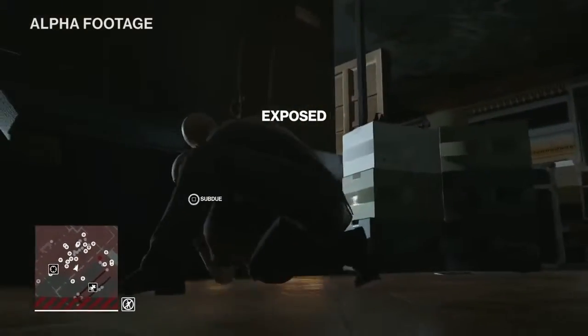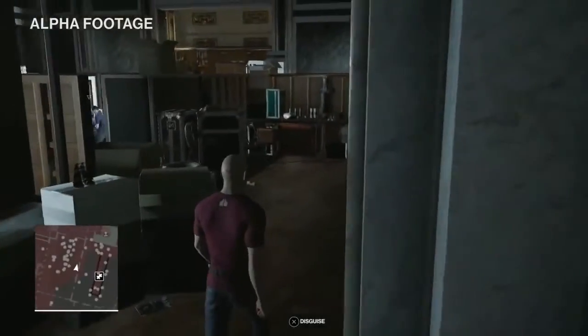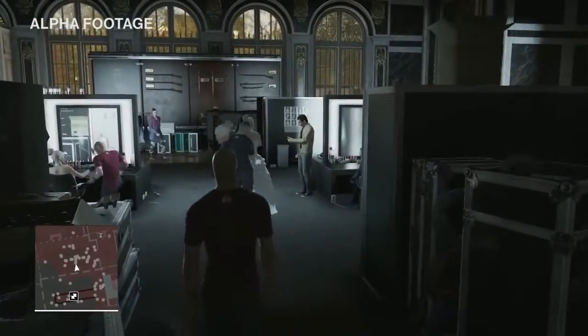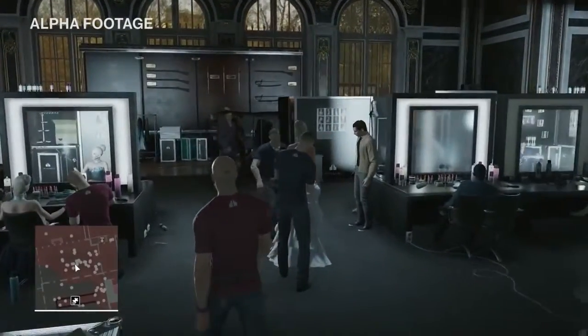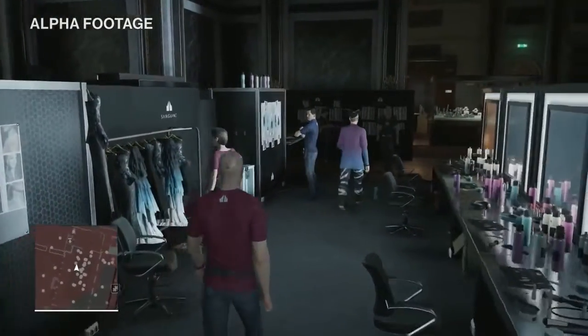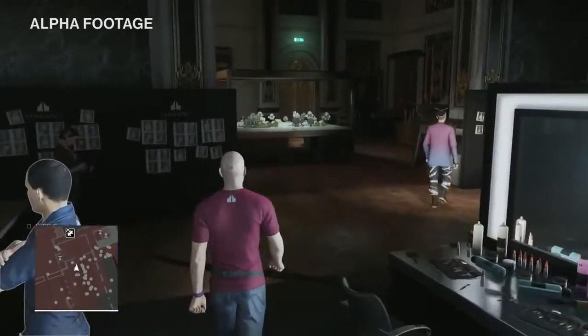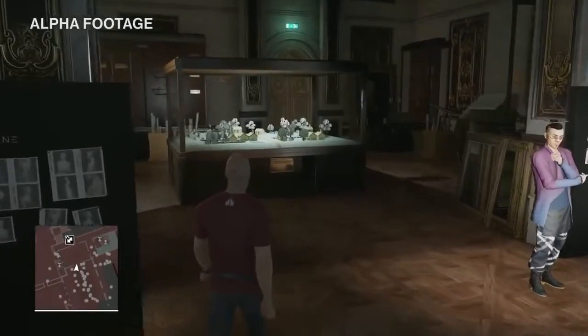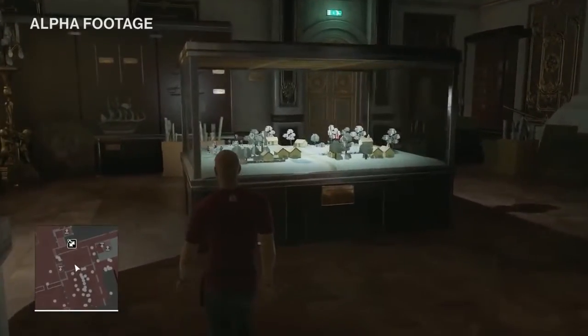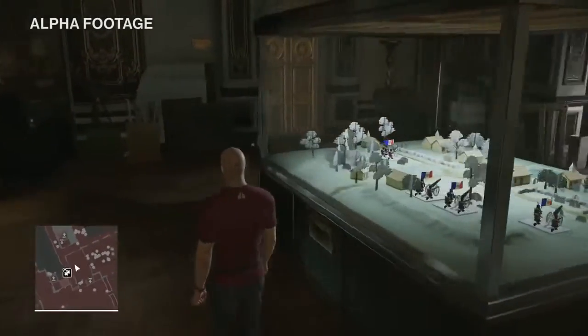As you have complete freedom of approach, there are numerous ways to take out this stylist. No matter what approach you choose, we always recommend that you hide the body so as not to alert the guards. Now that I'm disguised as a stylist, I have access to different parts of the building. I'm relatively free to walk around this area unless I do something illegal or happen to get spotted by someone who might see through my disguise.